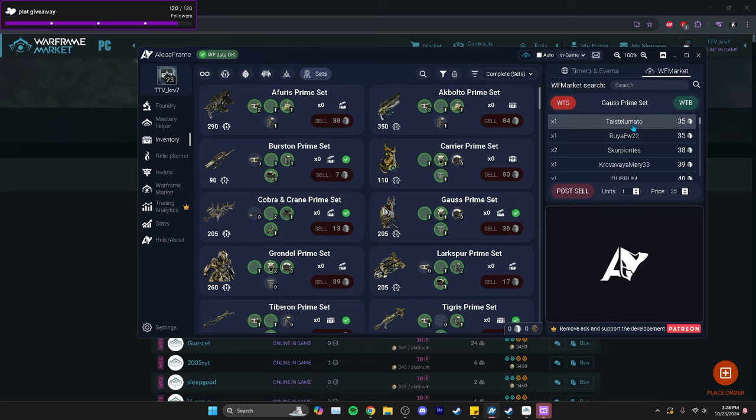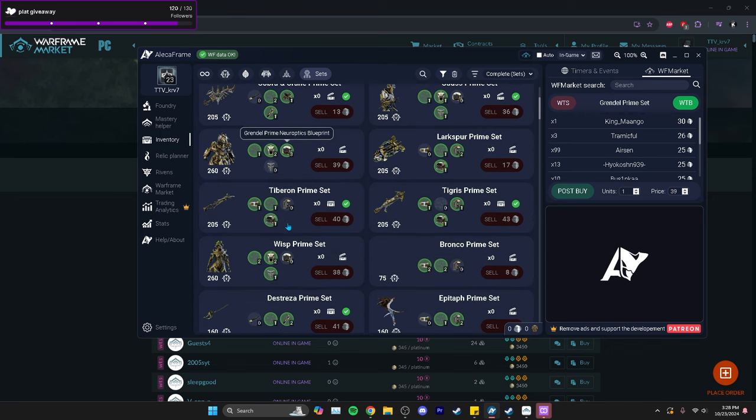This links into the next method: buying and reselling. I've already got three Gorse Prime set parts and only need the Neuroptics for five plat, while the full set sells for 30–35 plat — so I can make profit right there. With Grendel Prime the margin is smaller since the set sells at 30 and people are listing at 24, so it's not really profitable there, but you can do this with a lot of things.